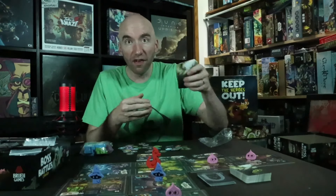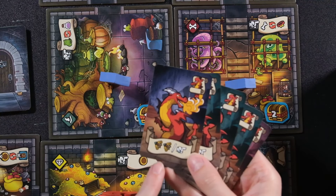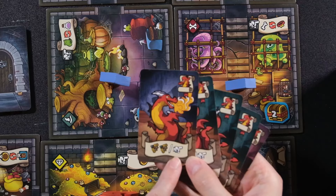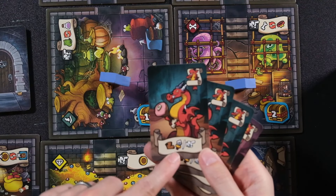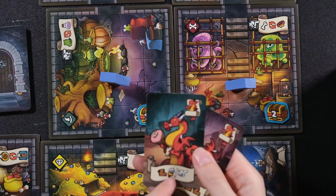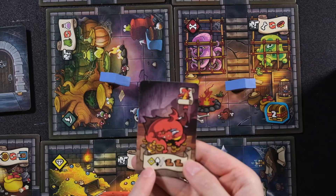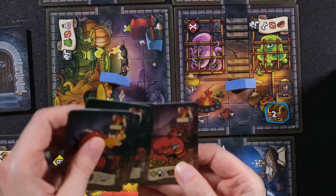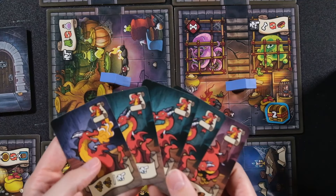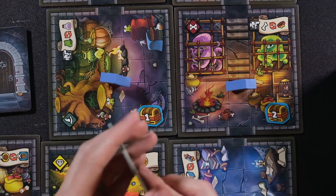On a turn-by-turn basis it's a very similar cooperative style you may be used to. I draw my five cards, I have them in my hand, and I utilize the actions at the bottom — move, melee attack, activate, respawn, and so on. I have all of these available on my turn to use in any order or extent that I want.